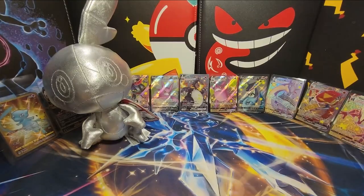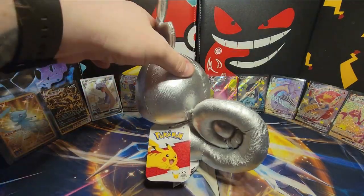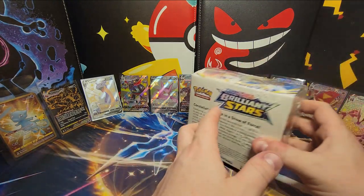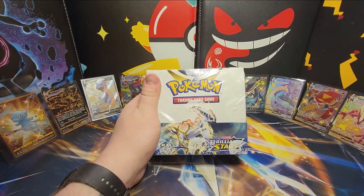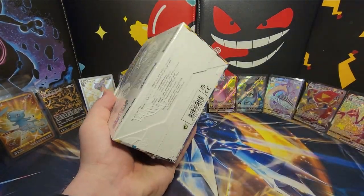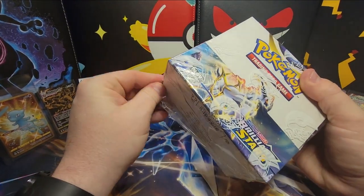Here we are, video six of the weekly Wednesday openings. Sobble is ready to open some Brilliant Stars — and Sobble is going to quickly take a look at all the shiny Pokémon there, which is a little hint at what's up for the next video. Here we are: an entire booster box of Brilliant Stars, one of my favorite sets out of the Sword and Shield era. Charizards, Arceus cards, two Umbreon Trainer Gallery arts, two Sylveon Trainer Gallery arts, Mimikyu, and a few others. Always be careful when opening one of these — cut it open very easily, softly. Get a parent to help. Here we are: 36 booster packs.